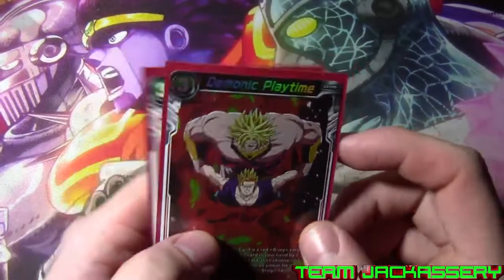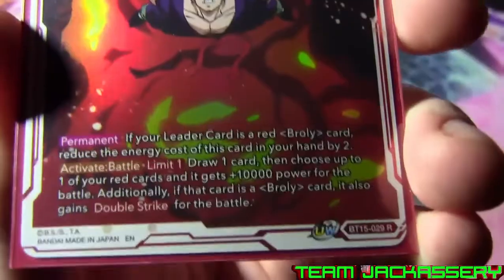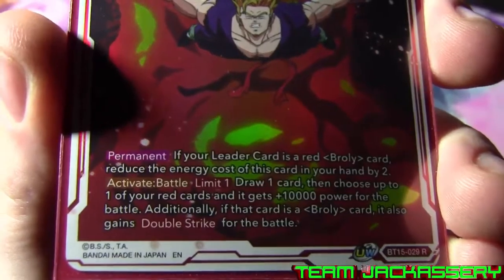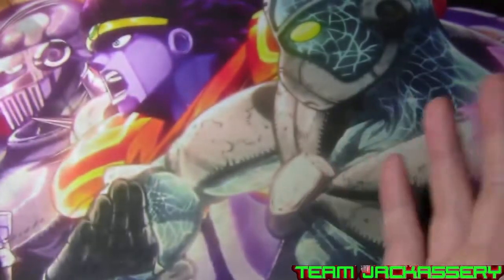Next we run two copies of Demonic Playtime. It is a three drop red extra card. If your leader card is a red Broly card, reduce the energy cost by two, so it becomes another one drop. Active battle limit one - draw one card, then choose up to one of your red cards and it gets plus 10,000 power for the duration of the battle. Additionally, if that card is a Broly card, it gains double strike. So you can give double strike to something that already has it, or grant it to something that doesn't.